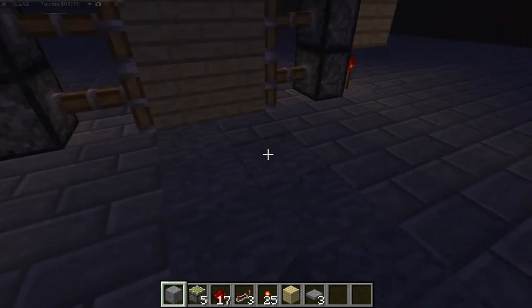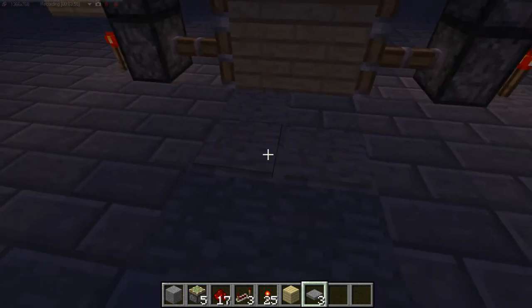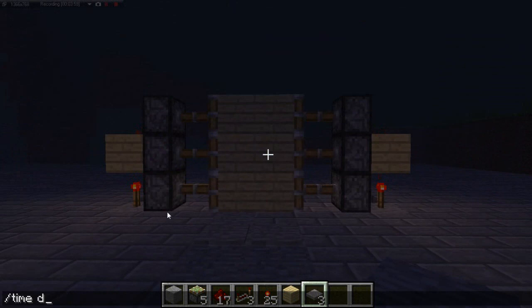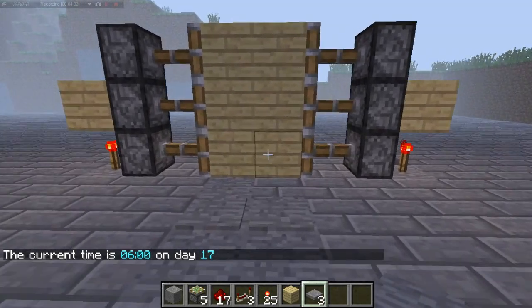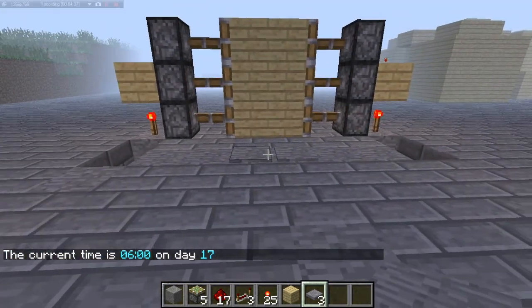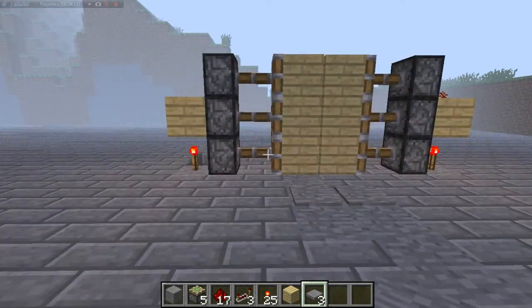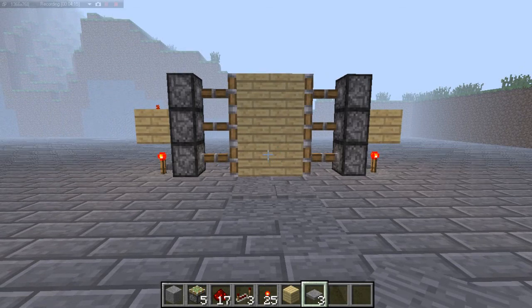So then you want to block this off with some blocks. And then two more pressure plates here. So here, walk, go through, it opens up, and then you can walk back over and she opens up, closes automatically. So there you have it — it's a 2x3 sticky piston door.